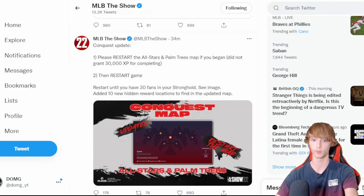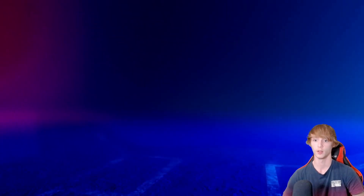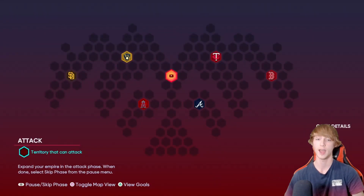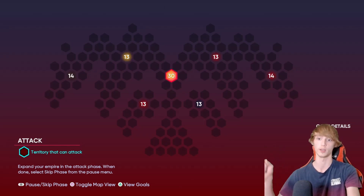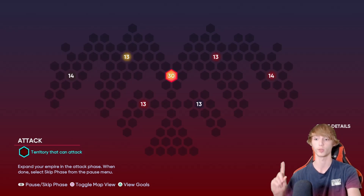There are some terms for this though. You guys have to go ahead and restart the entire Conquest map — exit out of the Conquest map here, go to Conquest, and then restart it. You have to restart the entire Conquest map. Make sure you guys do this and then restart your entire game. Close out the app, go back in, and make sure that it says you have 30 in your Conquest. Make sure it says 30 for your stronghold. If it does not say 30, you need to keep restarting the Conquest map and restarting your game until you have 30 in your Conquest stronghold.